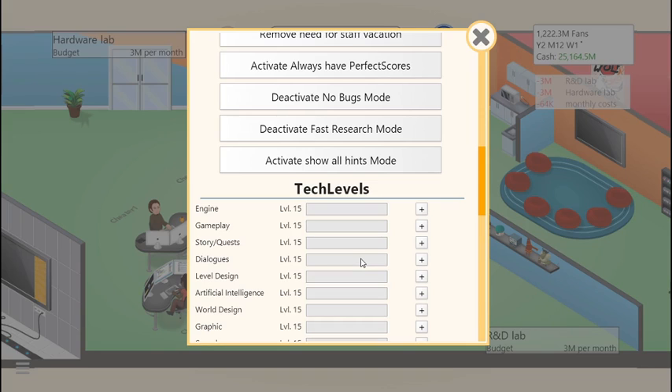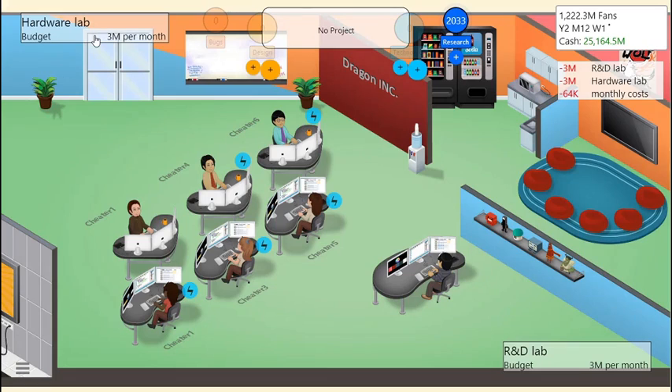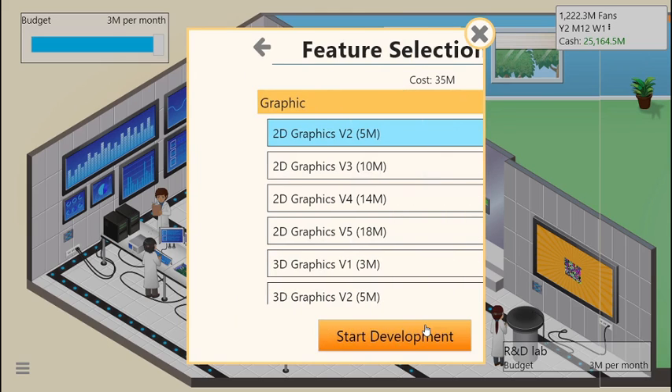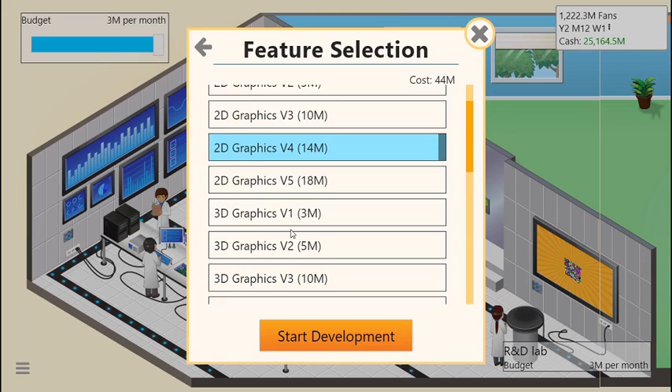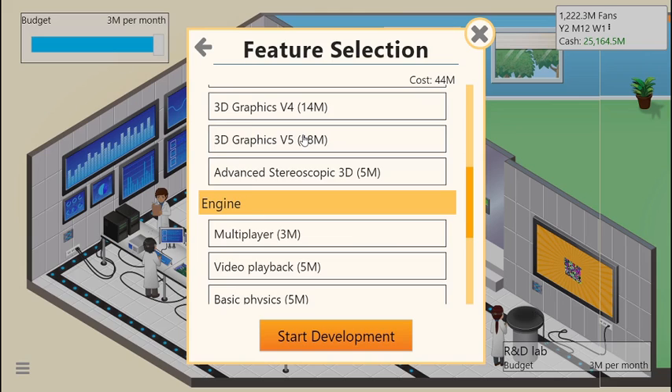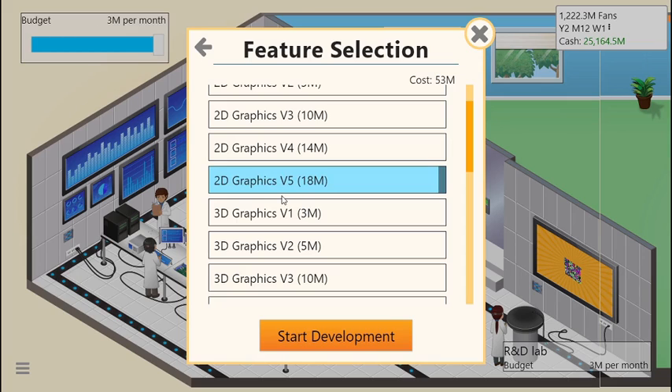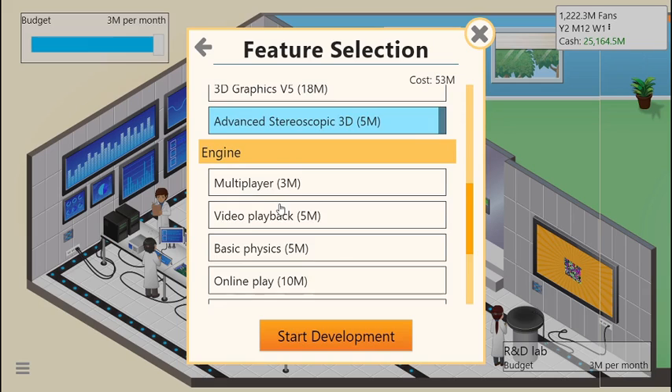Now we are able to go to our hardware lab, click here, and develop a console. My favorite one to use is the black console. We're going to type in 'The Dragon' — there we go. The quality assurance budget is going to be maxed out because we're pretty rich. When it comes to making consoles it's best just to pick the best graphics, so we're going to use 3D graphics version 5. We'll also take 2D graphics version 5 and add all that into the console.